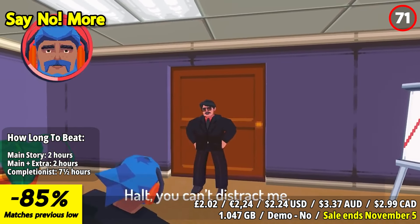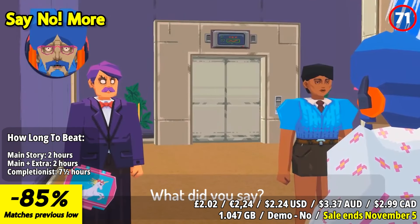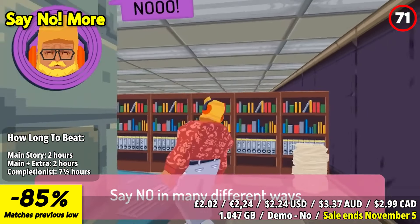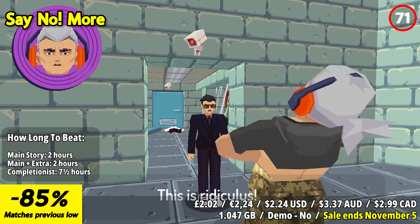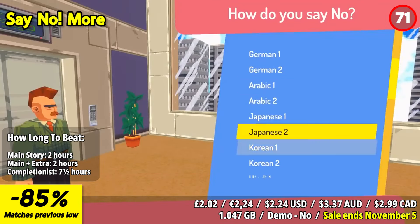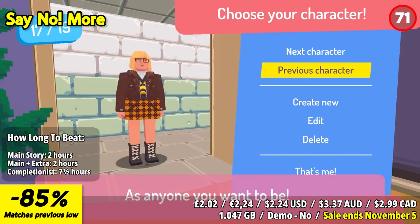Say No More is a refreshing and empowering indie game that encourages players to stand up for themselves in a comedic and satirical way. This game stands out with its unique concept, humor, and message of self-assertion. The standout feature of Say No More is its clever gameplay mechanic centered around saying no. Players assume the role of an intern in a dystopian office setting where saying yes is the norm.